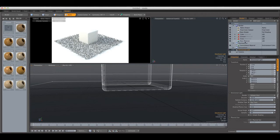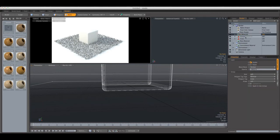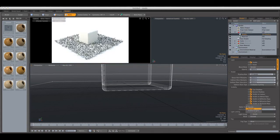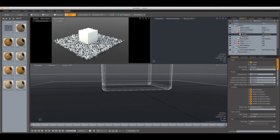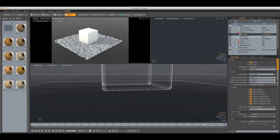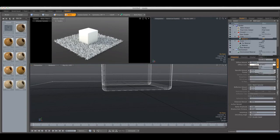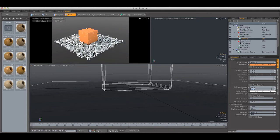Now I'm going to move the ground above the base shader and add another shader to it. I'm going to change the Alpha Type to Shadow Catcher. Then I'll assign the cube an orange color and put a bit of reflection on it.